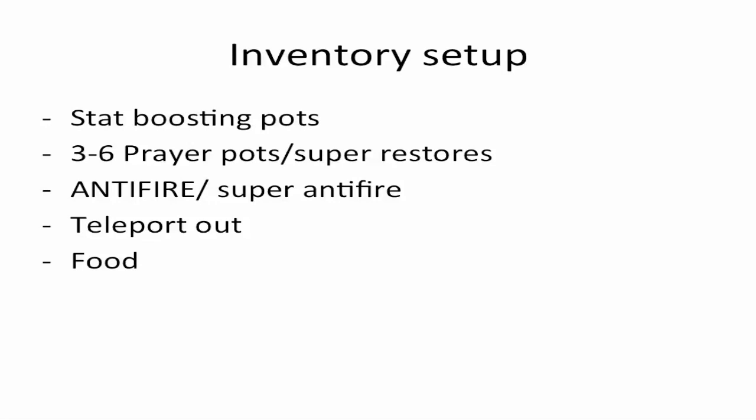Bring a teleport out — some kills can go quite poorly, and instead of just waiting and dying, you can just teleport out. And then obviously food. You're going to fill up the rest of your inventory with food, and if you're taking a Beast of Burden like a Terrorbird, just bring tons of food.